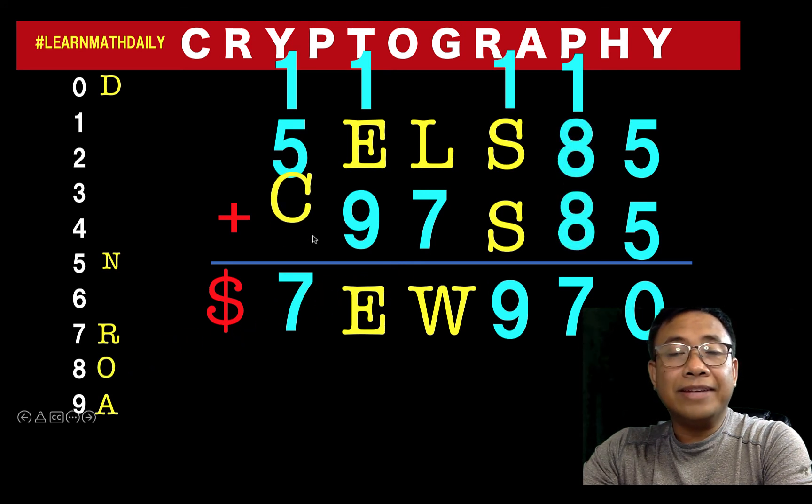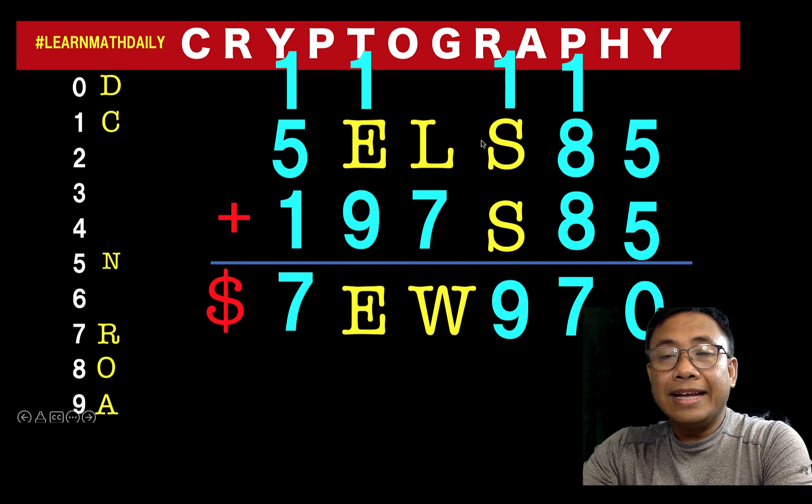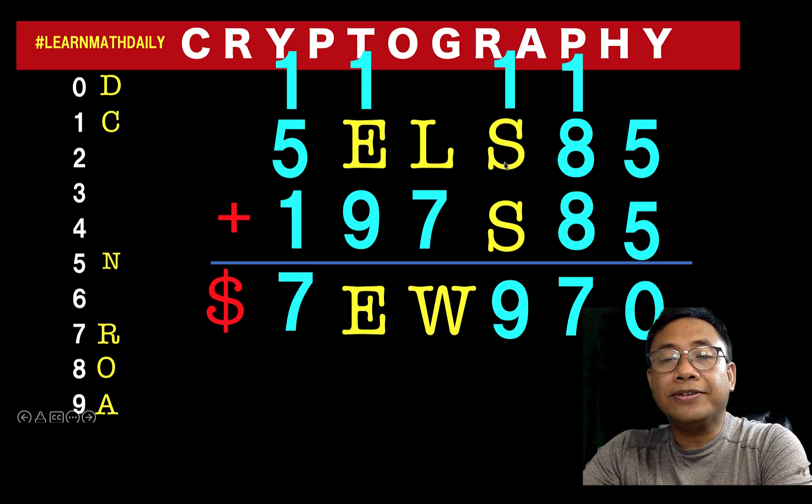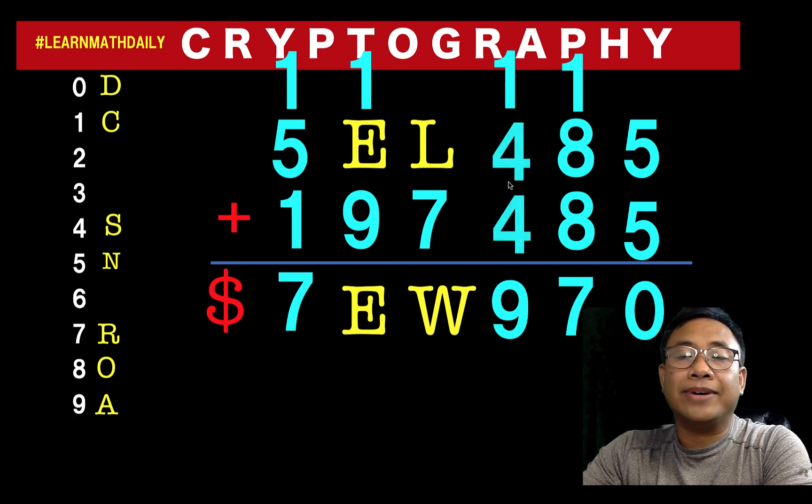Next, let's find the value of c. We have one plus five equals six, so c must be one in order to get seven. Then let's solve for s. To get nine, s could be four or nine, because nine plus nine is eighteen plus one is nineteen. But nine is already taken by a, so s must be four: four plus four equals eight plus one equals nine.